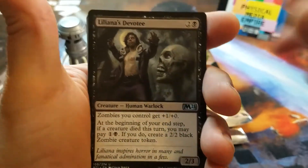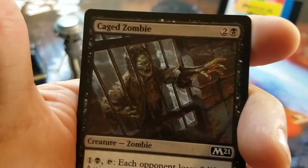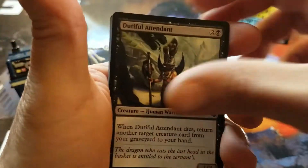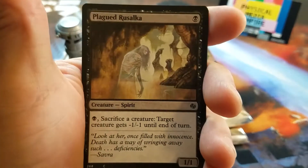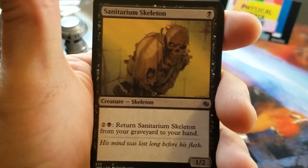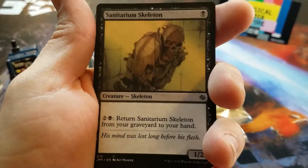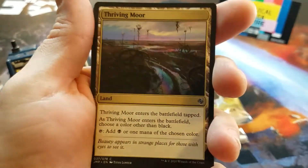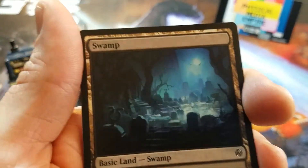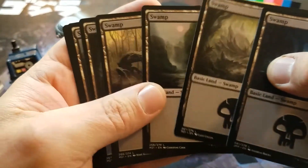He's shown up in a couple of these — Liliana's Devotee. Cage Zombie — I love that artwork, very cool. The Dutiful Attendant. Plagued Rusalka. Oh, Sanitarium Skeleton — how I loathe thee. A lot of people play him in Arena and he is quite useful — I've never used him but he's pretty aggravating to go against. And there's your unique Swamp land for this deck.